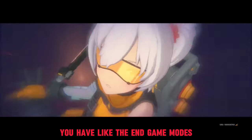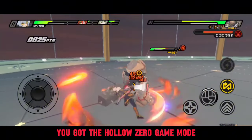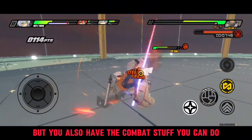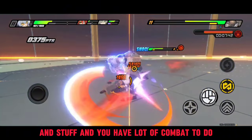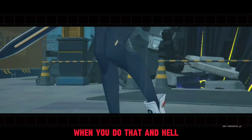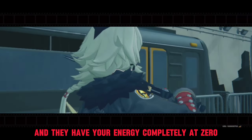After you finish the story, you have the end game mode — you've got the exploration stuff, the Hollow Zero game mode, and combat content like domains and chests. But one thing that makes no sense to me is when you do an Unheard, the hard mode of the story, they start your energy completely at zero.